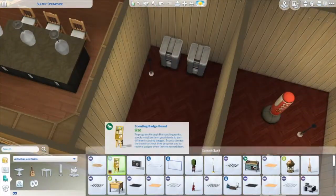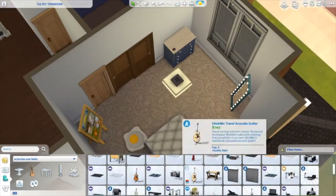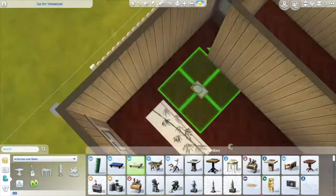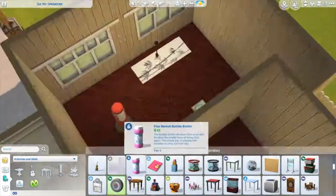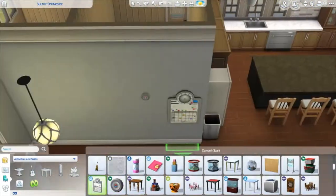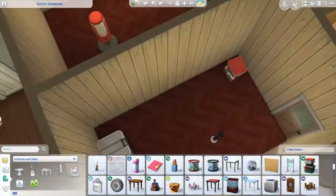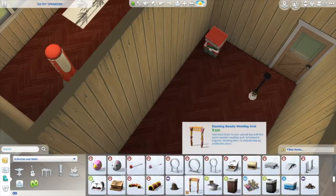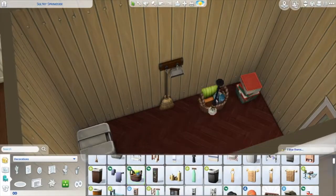I added a little sauna area and a meditation spot — if you have the Spa Day pack you can use that. I really wish I could meditate and do yoga in real life but I can't afford that lifestyle, unfortunately. Over in the utility area, I added some decoration boxes as clutter.